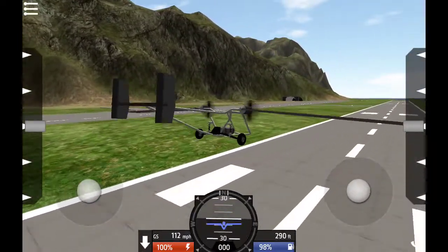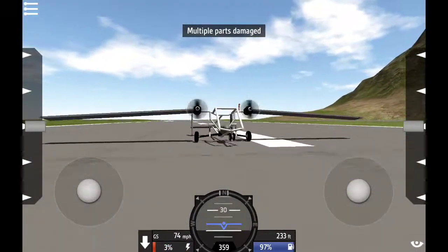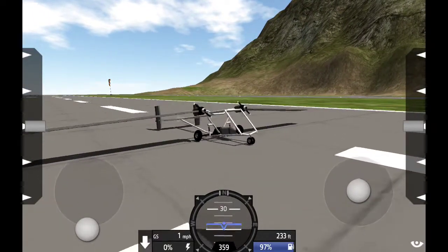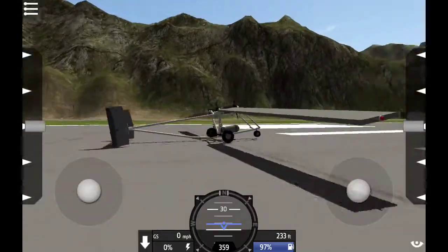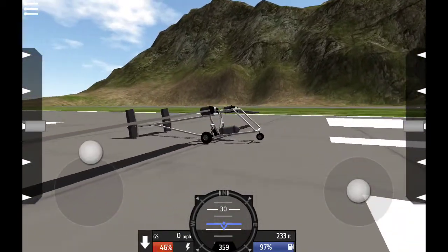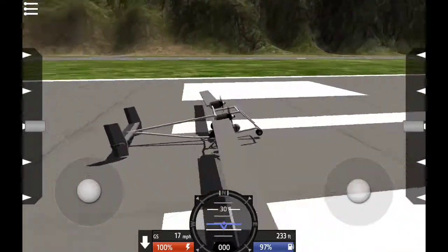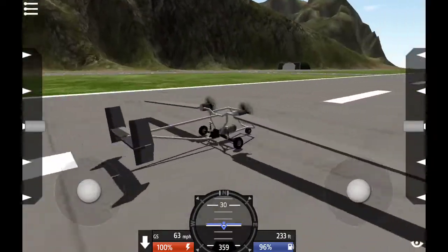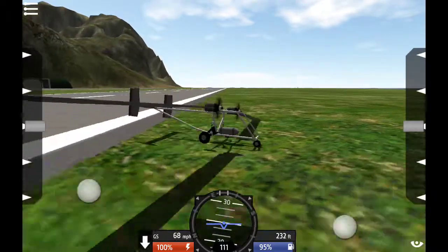Look at that suspension! It's good, right? It's pretty nice. It has two colors which are also from the Bush Plane 2. Overall I just think it's pretty nice, so let's do a crash.